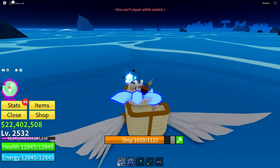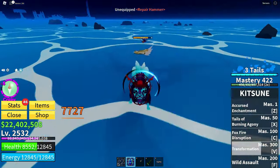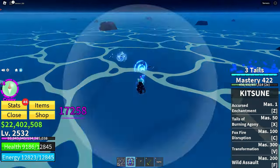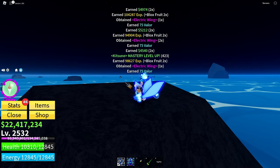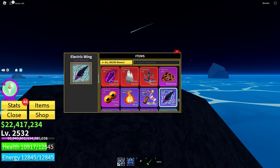And here comes the action. Once the Piranha takes the bait, it's time to show off your gaming skills. Dodge their attacks, counter with your own moves and let's take these underwater threats down. Boom, you did it! After defeating the Piranha, check your storage and there it is — the electric wings. These wings not only look epic, but also grant you some electrifying powers.